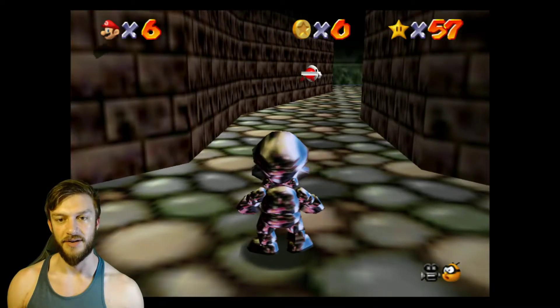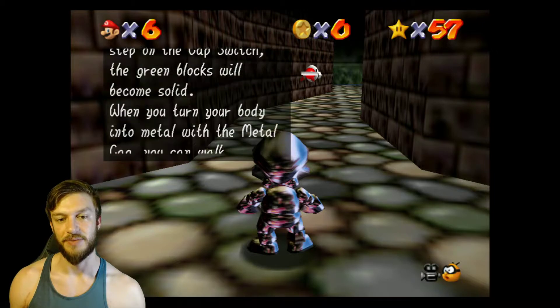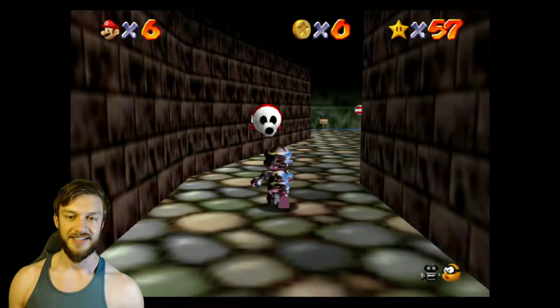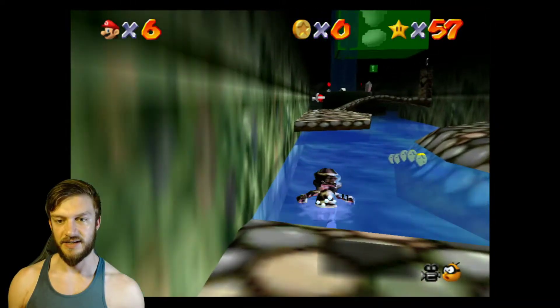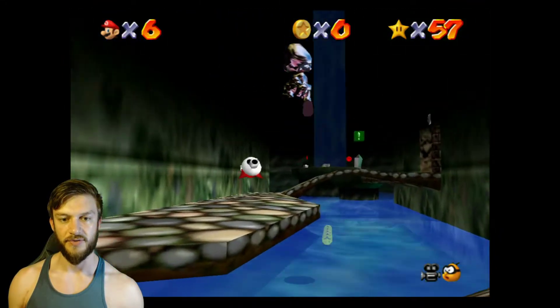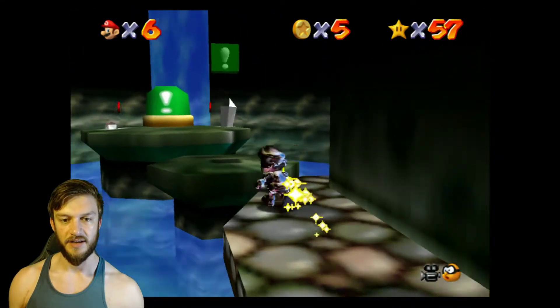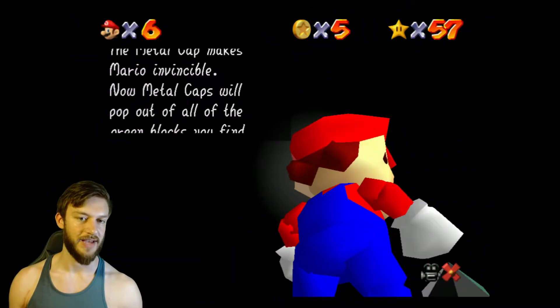We're gonna jump right into here and become metal. We're going to the metal cap switch course. Once you step on the cap switch, green blocks become solid. You turn your body to metal with a metal cap and can walk underwater. You're invincible — take care of the snifits, walk through water, bulletproof. We're gonna make our way to this switch here and then get the star. This unlocks all the metal caps.